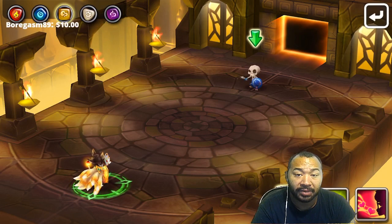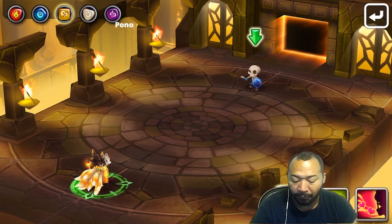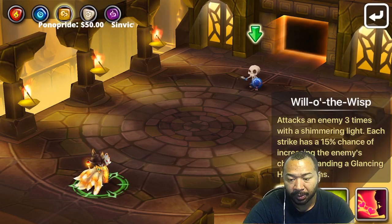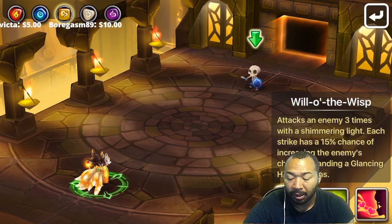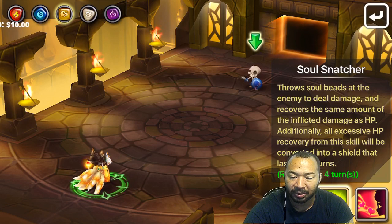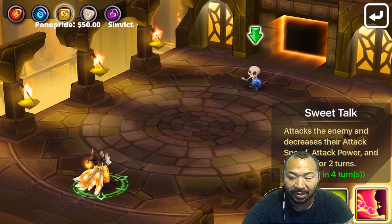Especially since she's a fusion monster, there were a couple of changes to Arang in the last few updates that improved the quality of the Nine Tails. Her first skill, Will-o'-Wisp, attacks the enemy three times with shimmering light, and each strike has a 15% chance of increasing the enemy's chance of landing a glancing hit for two turns. Her second skill throws soul beads at the enemy to deal damage and recovers the same amount of afflicted damage as HP.